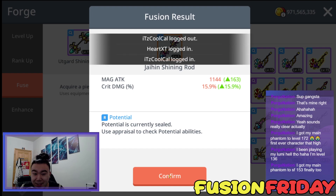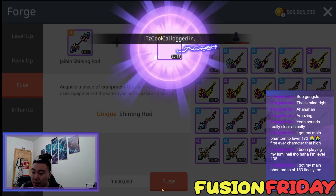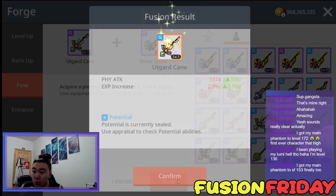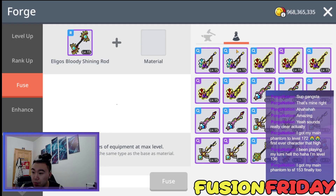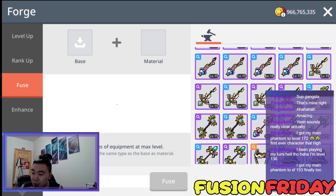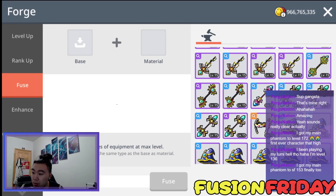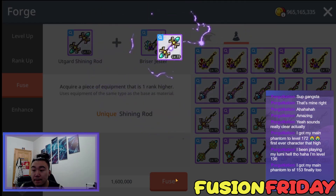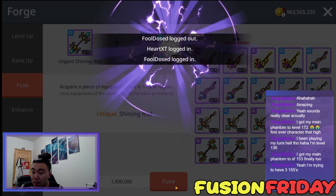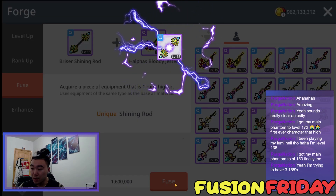Wow, you got almost to 155 — that's insane. Another Jane Shining Rod, nice. Briar's a Shining Rod. Oh, whoops — this is a Cane. We eventually have to do Canes anyways, might as well. How many Unique Potential Ut Guards did I get today? That's insane. I got a Shining Rod. I got a Shining Rod. I got a Shining Rod — couple more fuses.